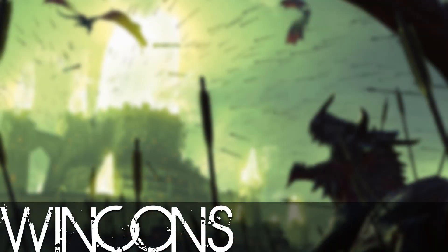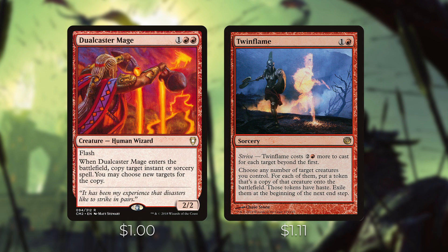Now let's talk win cons. We have a two-card combo with Dualcaster Mage and Twin Flame. Dualcaster Mage is a creature with flash that copies target instant or sorcery when it enters the battlefield. Twin Flame is a sorcery — for each chosen creature you control, put a token that's a copy of it onto the battlefield with haste. You cast Twin Flame, flash in Dualcaster Mage to copy it, make another Dualcaster Mage, and repeat infinitely, ending up with infinite hasty Dualcaster Mages to swing in with.